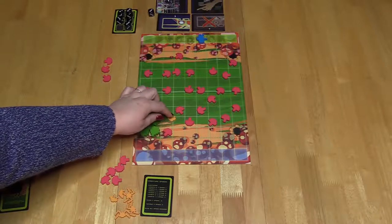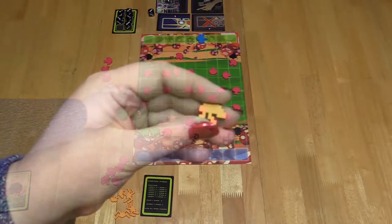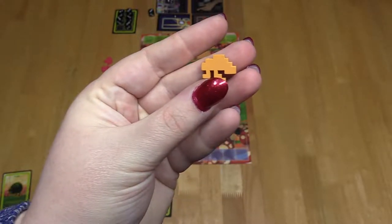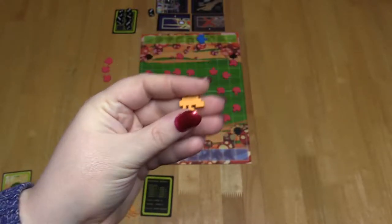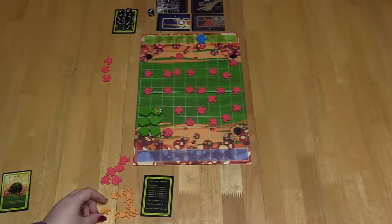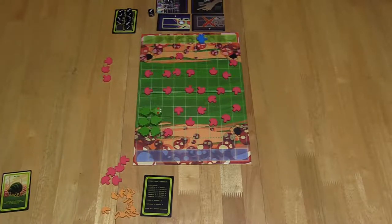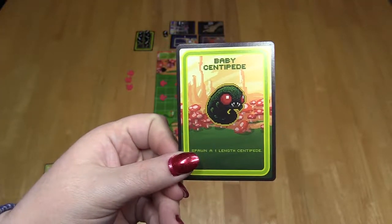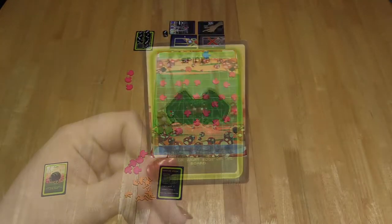If the flea makes it to the gnome area and the gnome is not under it, the flea will despawn at the end of the next centipede movement phase. Fleas will eat anything in their way, including centipedes. Baby Centipede: spawn a one-segment centipede from the spawn zone.